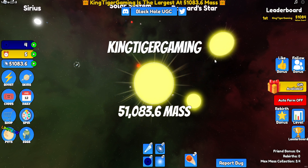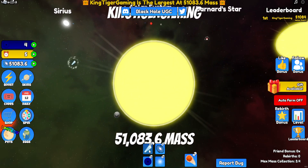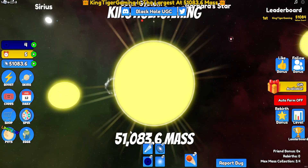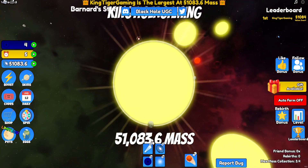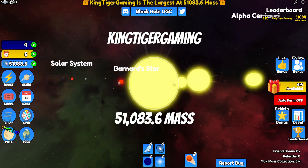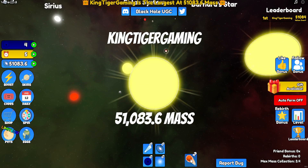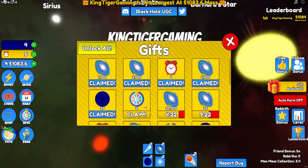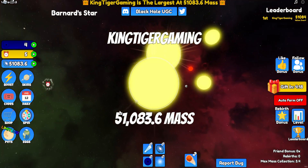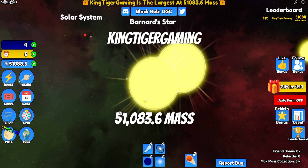Oh, these are like the power-up things — whatever these things down here do. It looked like something but it didn't do anything. We could claim two spins. Let's get here and see if we get stuff from this.